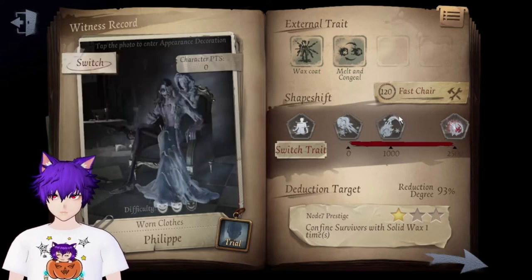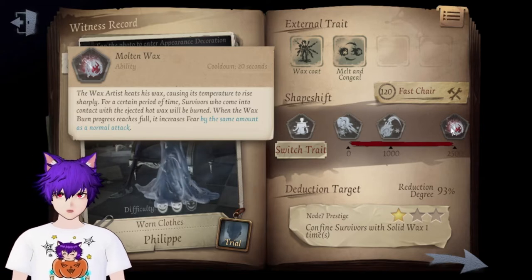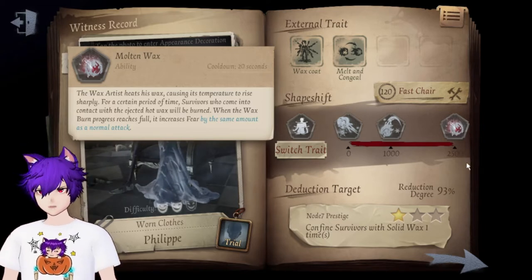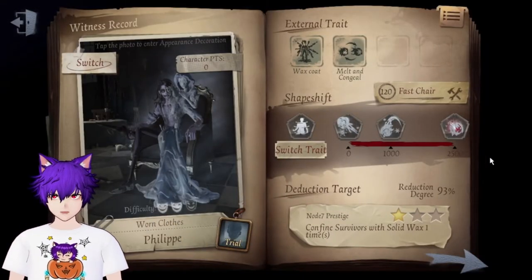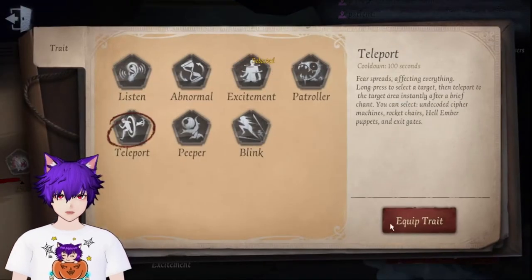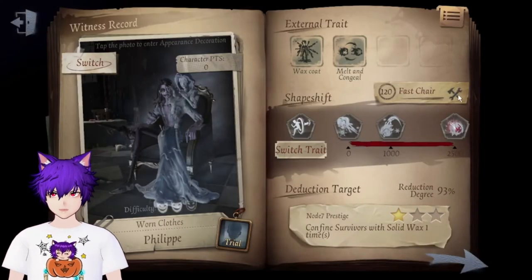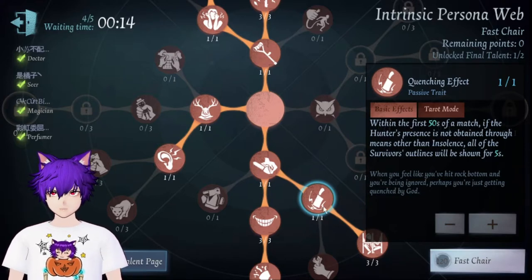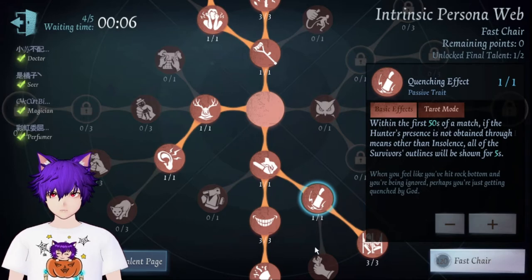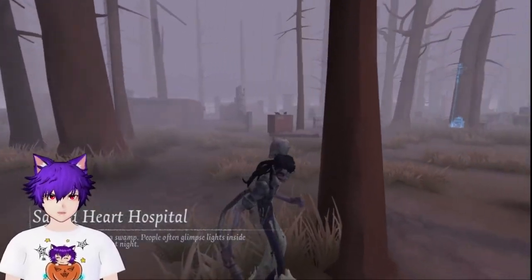I'll show you how to actually camp with him using the fast chair persona. Since they don't have any harassers, I'll go Teleport. It's Sacred Heart Hospital. Don't worry if you can't find any survivor at the start — your trait says that if no survivor has been found and they run away when they detect your terror presence, they'll be highlighted for five seconds so you can see all of them.